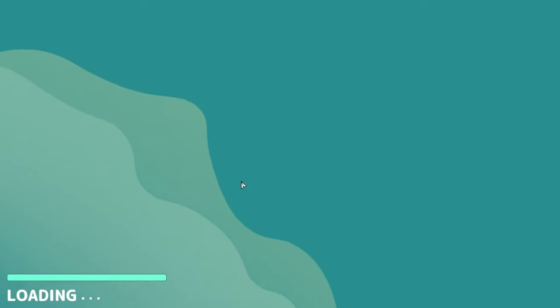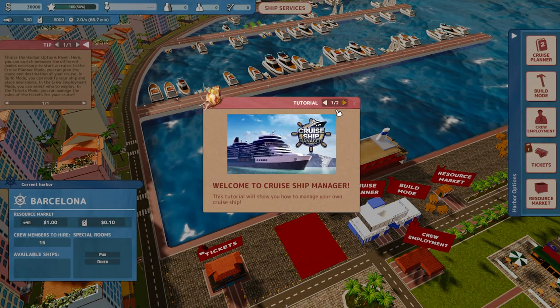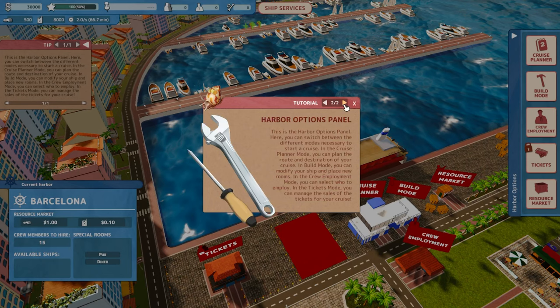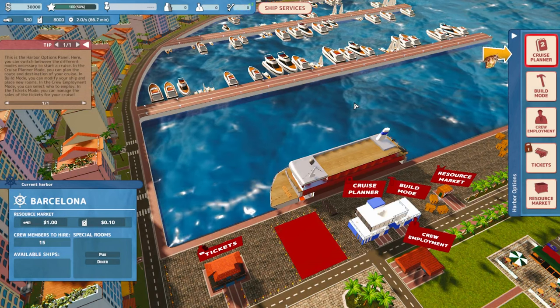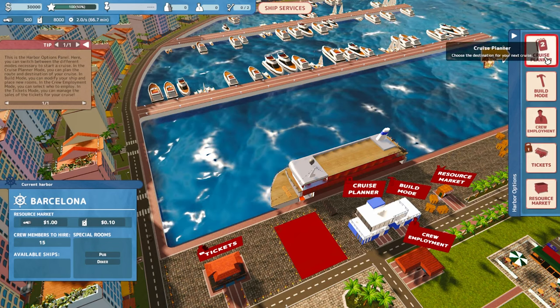Yes, we'll do the tutorial as well. I've already played a little bit so I sort of know what we're doing. Let's load in. So welcome to Cruise Ship Manager. The tutorial will show you how to manage your own cruise ship. This is the harbour options panel on the right-hand side. Here you can switch between the different modes necessary to start the cruise. In the cruise planner mode you can plan the route and destination. In build mode you can modify your ship. In crew employment mode you can manage your crew. And in tickets mode you can manage the sales of your cruise. You want to do tickets last, so let's go to Cruise Planner.